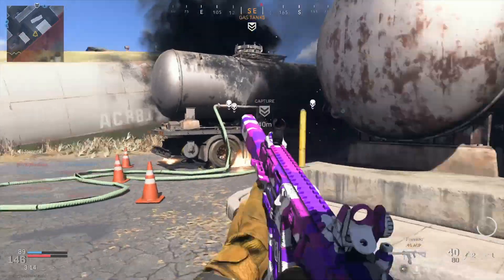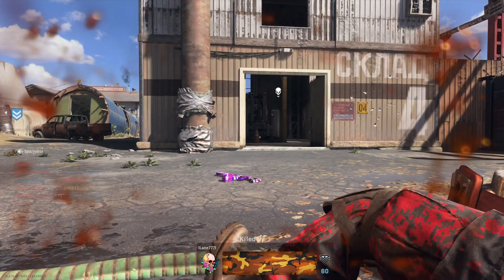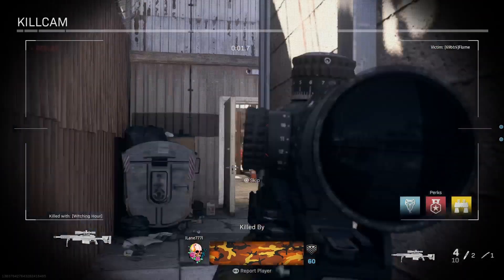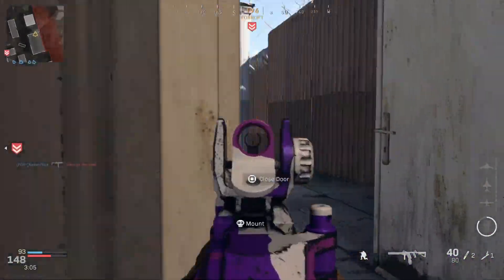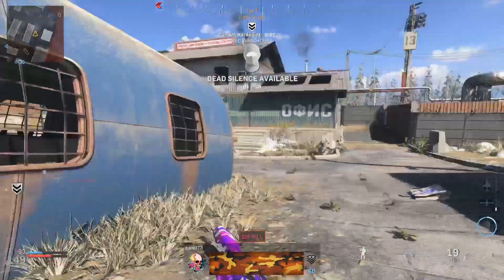Flashes last so long if you don't have the right perk. Also, the spawns make absolutely no sense — I spawned on the other side of the smoke, which is basically a permanent smoke on this map, crossed it, and immediately got sniped. Like that doesn't make any sense, and I don't know how I got away with that kill.